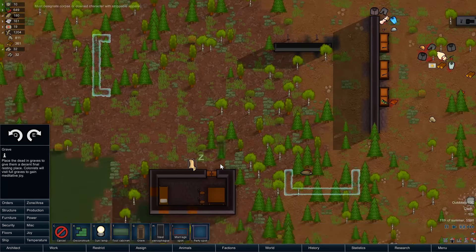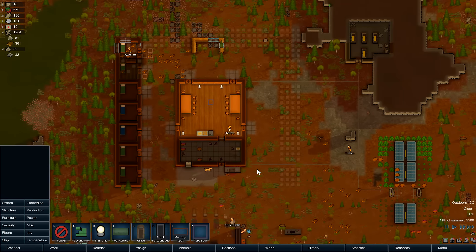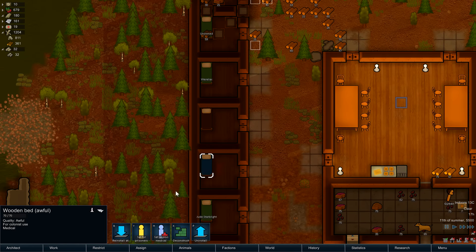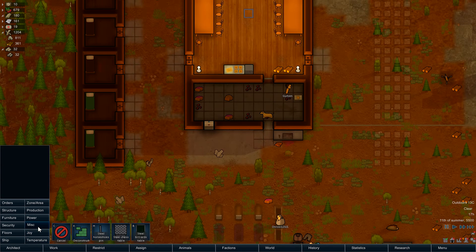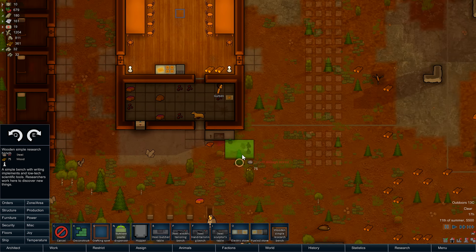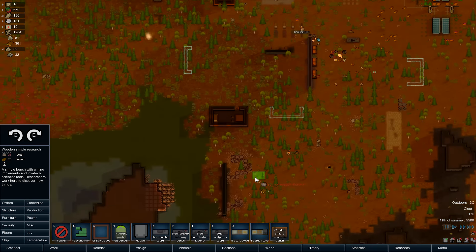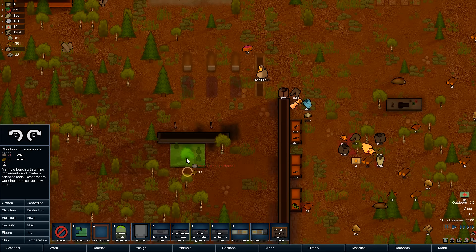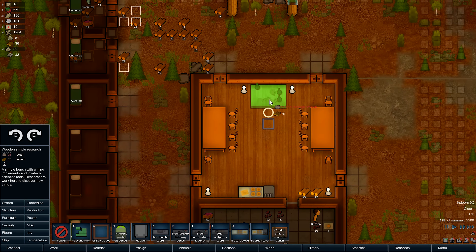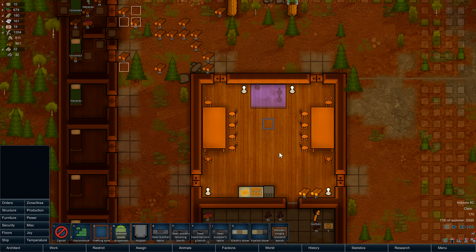And more graves. Eventually I need to do an indoor storage area as well, but I also need a hospital. A research bench — we can just throw it outside, we'll have to put it in a nicer spot later. We're gonna have to do a lot of cleaning up pretty soon. Research bench production, that's the one. Out of wood, still need some steel for it which hasn't been hauled, but we do have it. For the time being, put it in there.